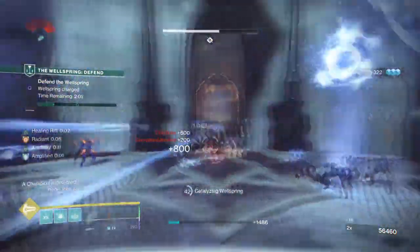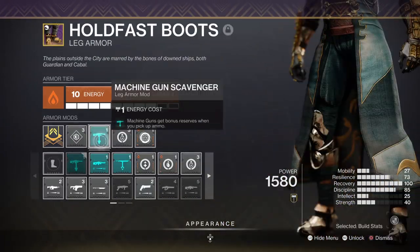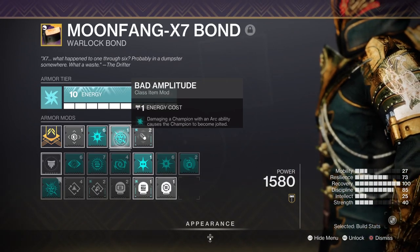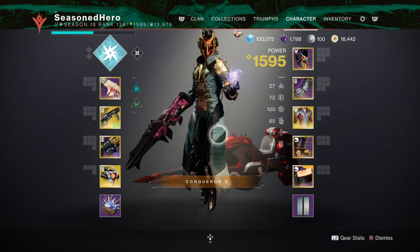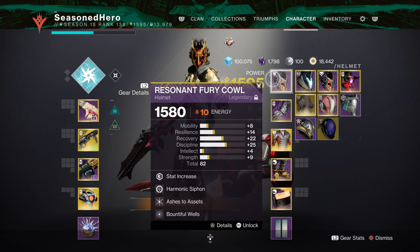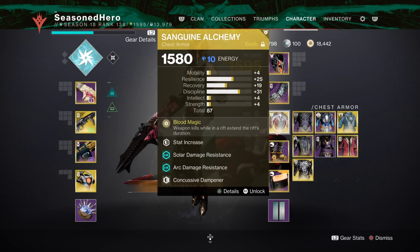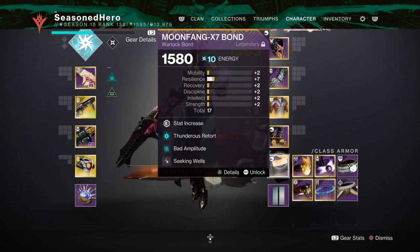Go ahead and pause this video to take note of the full armor breakdown. For Head: Discipline, Harmonic Siphon, Ashes to Assets, and Powerful Friends mod. Arms: Recovery, Bolstering Detonation, and Warmind Protection mod. Chest: Resilience, Thermal Shot Plating, Concussive Dampener, and Elemental Ordnance mod. Legs: Resilience, Machine Gun Scavenger, Absolution, and Wrath of Rasputin mod. Class item: Resilience, Thunderous Retort, Bountiful Amplitude, and Seeking Wells mod.